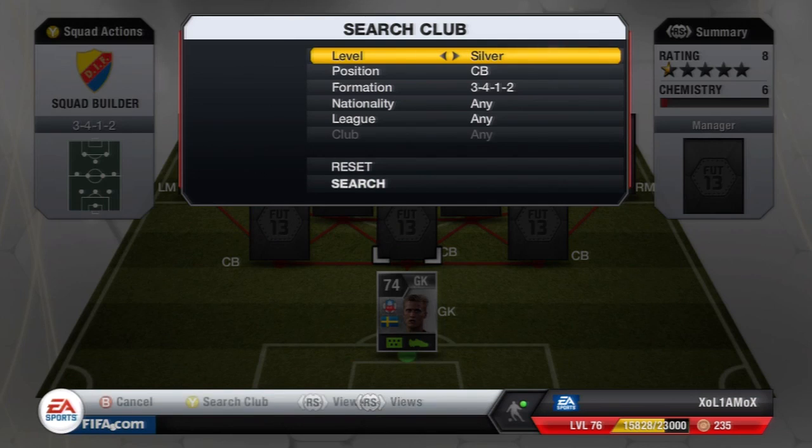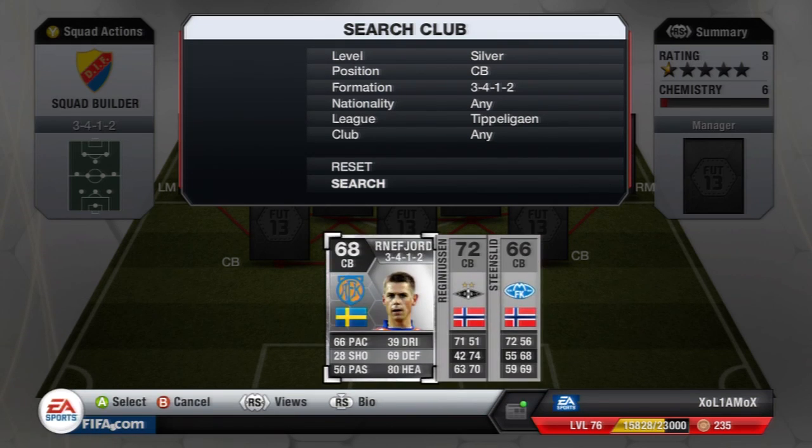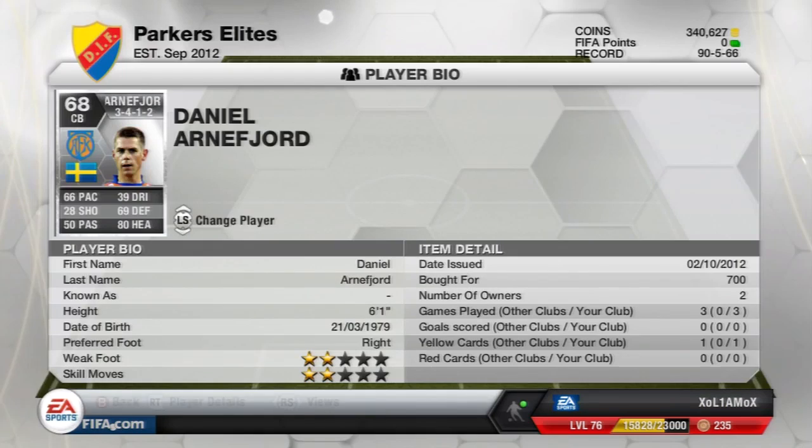Let's find Triple Egan here so I can show you the rest of the squad. As for the centre-backs, I've got three here, but there is a much better centre-back — I think he's called Hovland — who goes for about 15 to 20k, so I haven't decided to buy him as I don't really use the squad a lot. I've just gone for cheap centre-backs. Arne Fjord is the one right in the middle, giving the goalkeeper 9 chemistry: 66 pace, 69 defence and 80 heading — fairly nice stats for a 68-rated centre-back, 6'1", only cost 700 coins.